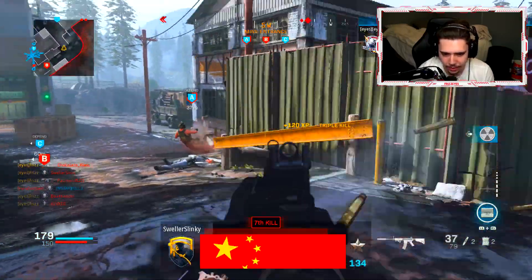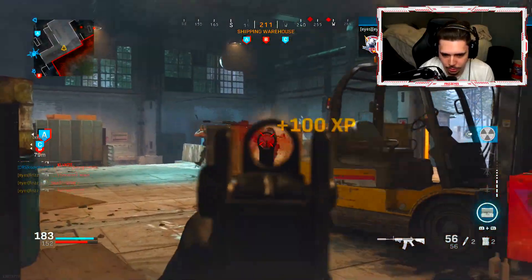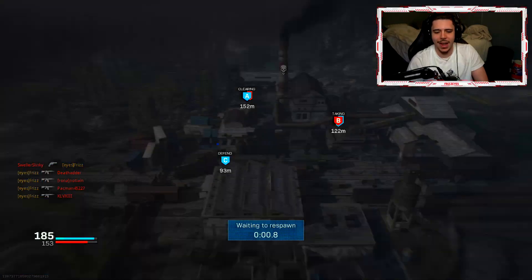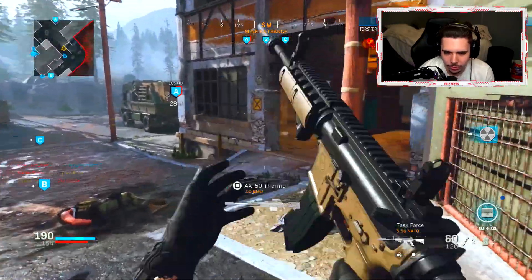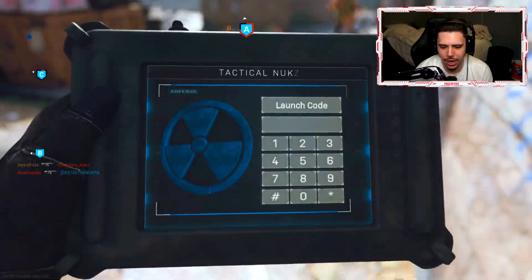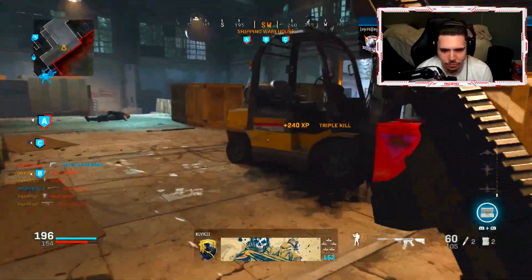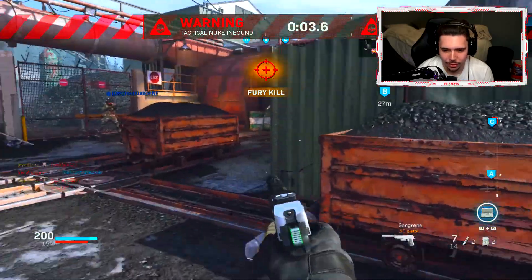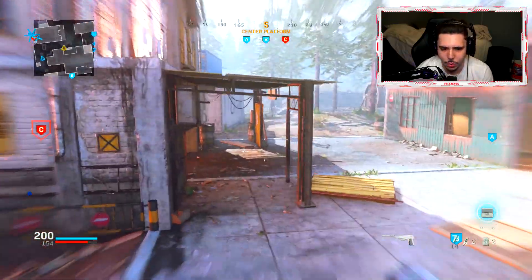Dude, everyone has a riot shield on today. Is there some riot shield challenges I just don't know about or what? All right, I'm going to go kill him off of A and then we're going to call in our nuke. Nuke time, baby. Let's get it. Boom — we're good. A nuke with the brand new M4A1 Task Force. I'm really happy with that, man. 80 kills in 66. Make sure you guys drop a like. That tactical nuke with the brand new Task Force M4A1.